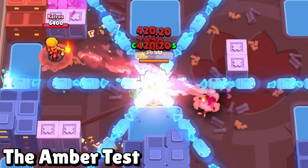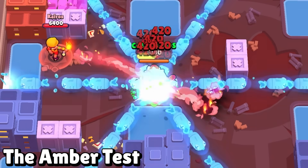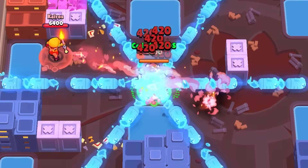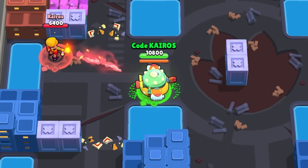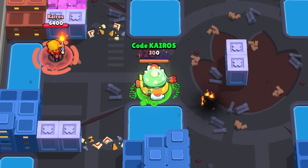Up next, we have a brand new test called the Amber Test. For every piece of damage that Hank takes with his mutation, he fires off a super. And with Amber attacking him, he just explodes fist torpedoes out like crazy. I wish I could have tested this against the high safe, but there's no way to do that. It's just insane — that would just wreck a high safe instantly.